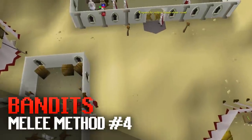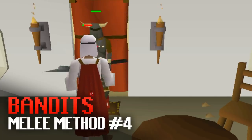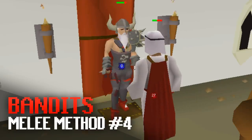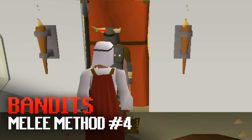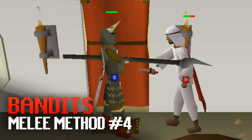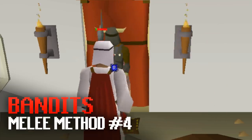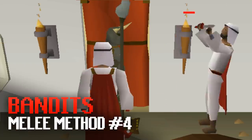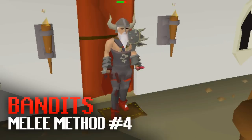One of the most AFK melee combat methods in the game is Bandits in the Kharidian Desert. When wearing a Saradomin or Zamorak item the bandits will always come up and attack you, meaning you can AFK for up to 20 minutes without clicking. The most AFK way to kill them is using full Guthan's, a ring of life and a holy or unholy blessing as your Saradomin or Zamorak item. You can also AFK Bandits in tank gear with a better weapon for better XP, but you will need food and probably can't AFK as long depending on your defense level.